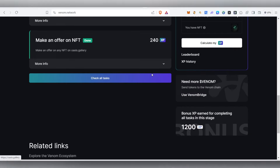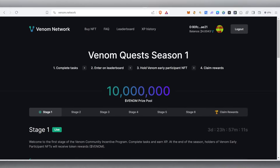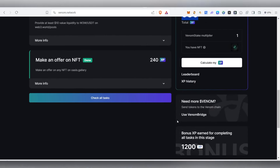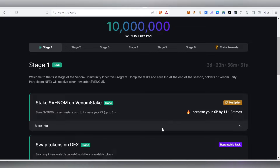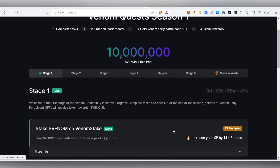I currently have very little Venom, so I'll be transferring more than $20 worth of Venom and completing all the tasks. We are having stages 2, 3, 4 up to stage 6. Complete all the tasks, gather as much XP as possible, and finally you'll be able to get rewards based on the amount of XP you have. That's it guys — thank you for watching this video until the very end.